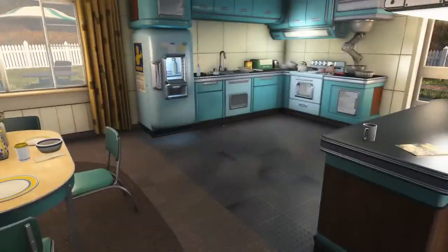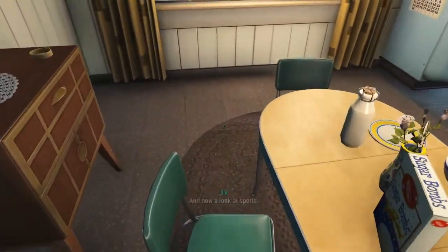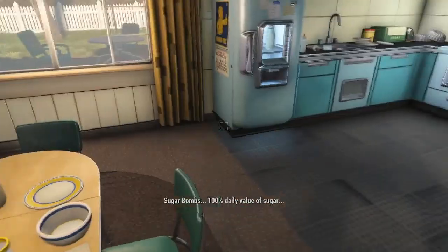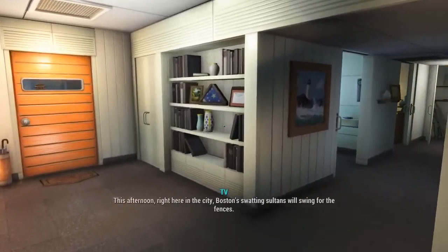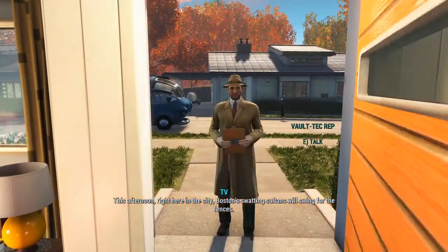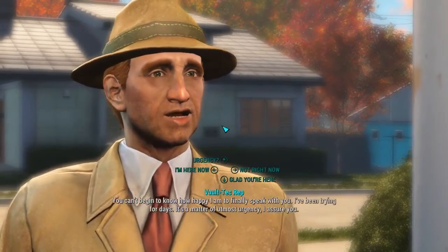I also keep a shotgun, a sniper rifle, and usually a laser musket, because I found I really like laser muskets. I never used them on my first character, but later when I did my first survival run I realized how powerful they are. I even got a mighty six-crank laser musket — that's probably the strongest non-Fatman thing I can think of.